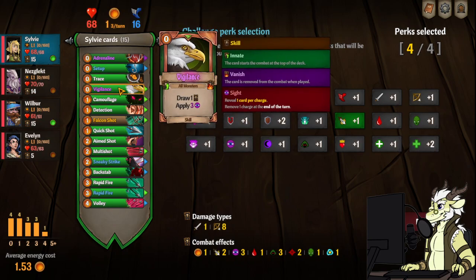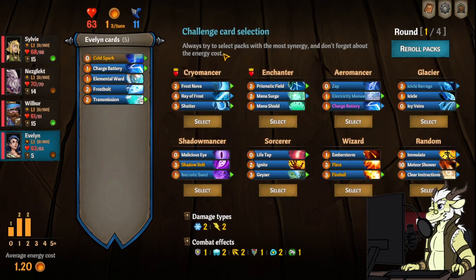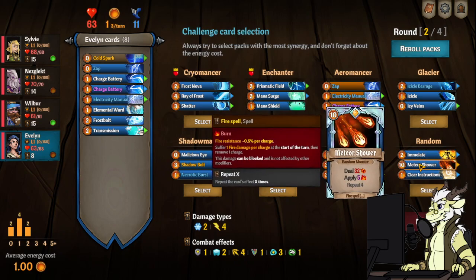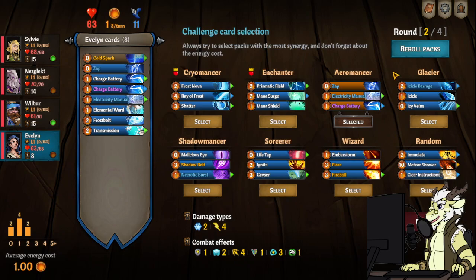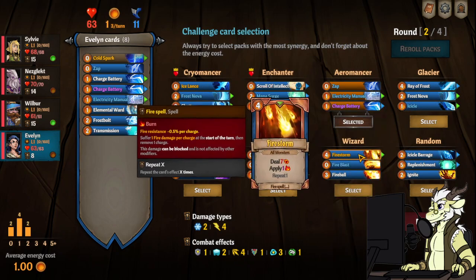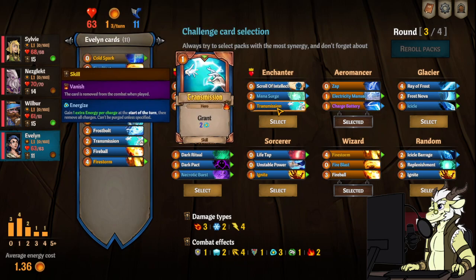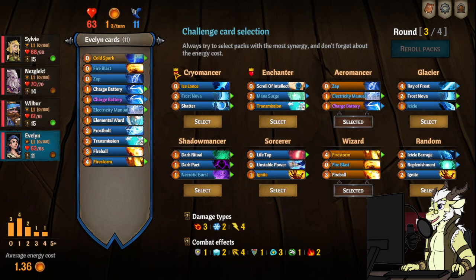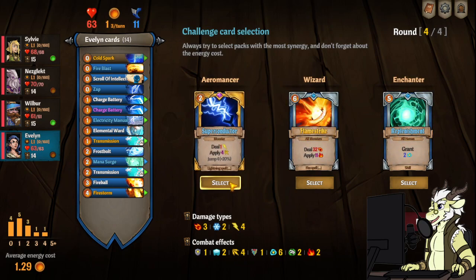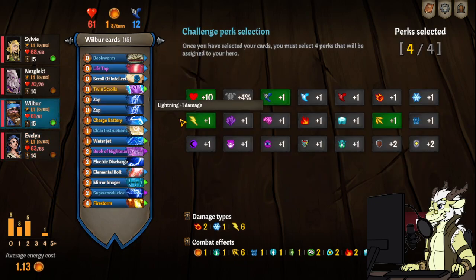I want sight stacks on Sylvie — actually no, I think I need to go for survivability. Pick aeromancer. That circle barrage is pretty great — I think we get the firestorm. I'm not sure if enchanter is going to be that great since Evelyn's not going to be last, so Nezlect is going to be last in the turn order. Giving Nez some more mana might not be the worst thing. And then a second super — actually this is a tough choice. I think I want some big AOE damage over the superconductor. Just making sure I got that on Wilbur.